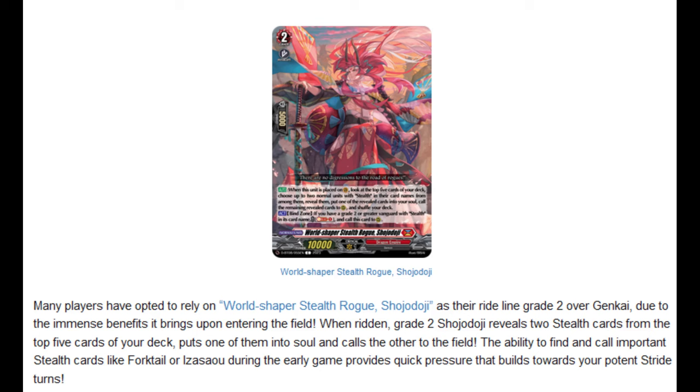Many players have opted to rely on World Shaper Stealth Rogue, Shoujo Doji, as their Rideline Grade 2 over Genkai, due to the immense benefits it brings upon entering the field.